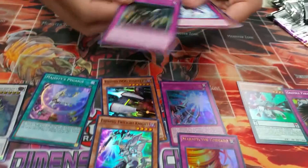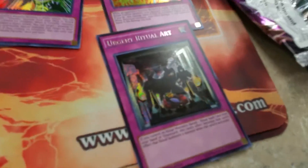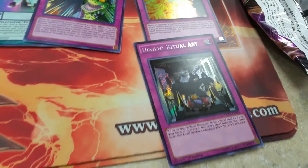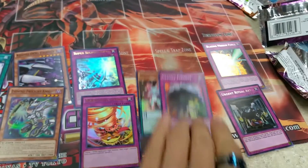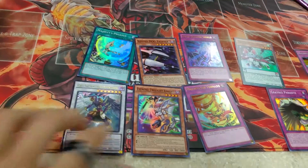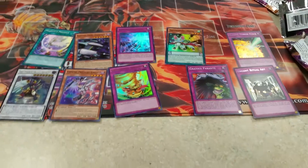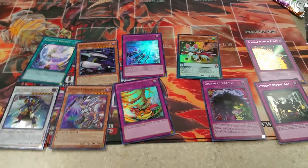Oh, two secrets! What is that? Ferocious Ritual? Oh shit. Nice, two secrets in one box. I haven't even seen that one as a secret — I didn't know that existed. Let me just spread these out so I can see them all at once. Not too bad. Got an Ultra and two secrets. That's pretty plus. Yeah, keep the odds by a long shot.